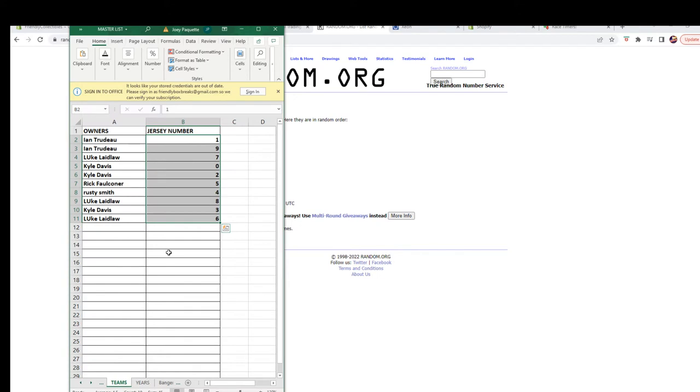All right - entry number one, the number nine, as well as Luke L number seven. Kyle D, you have the number zero and the number two. Rick F, you've got the number five. Rusty S, you've got the number four. Luke L, number eight. Kyle D, number three. And Luke L, number six.